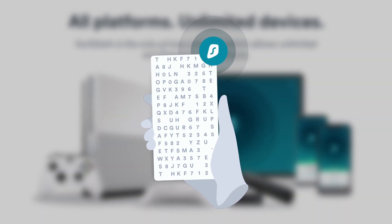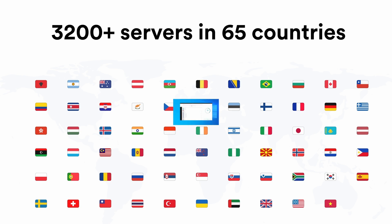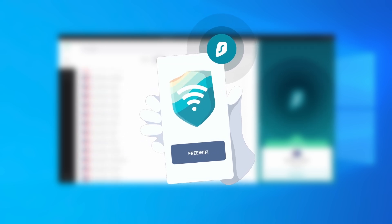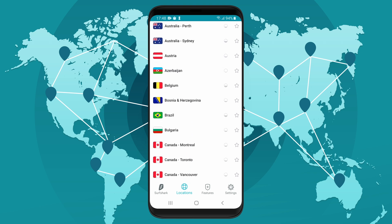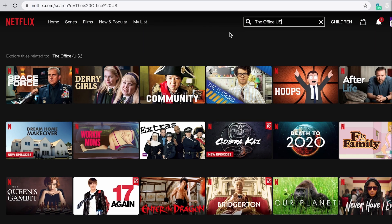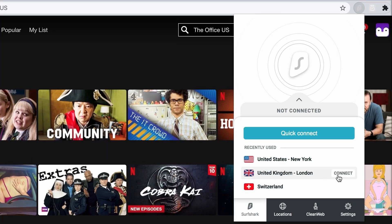You can use it to bypass region-blocked content when watching shows on Netflix or any other streaming service. There have been movies released on Netflix in other countries that were never released here in North America, and I got to watch them using Surf Shark. Using a VPN can also hide what you're doing from your ISP, and it can protect you when you're out connecting to shady locations on your phone.